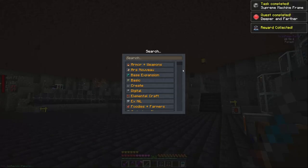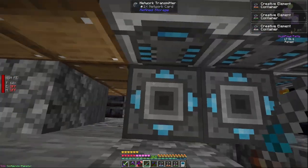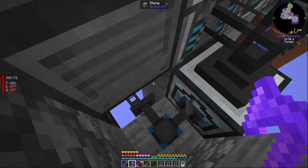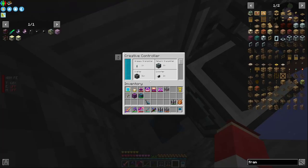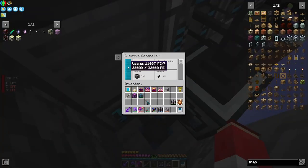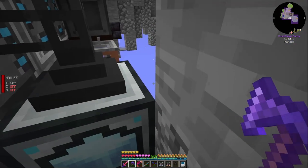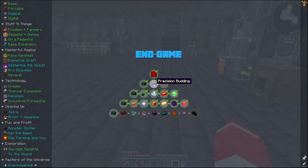We don't really need the Flight Token anymore, but what can you do. Let's place the Creative Controller down — it doesn't need power anymore; we are not using any power. It says it's using power, but it's not actually losing anything since it already has it in the system.